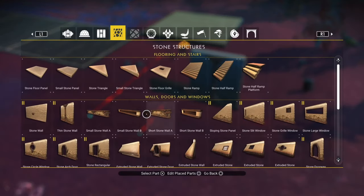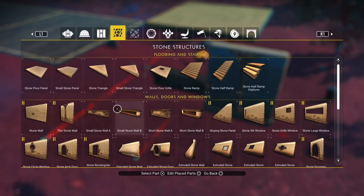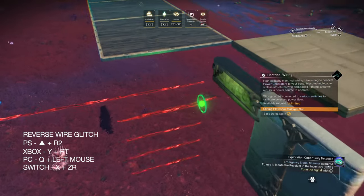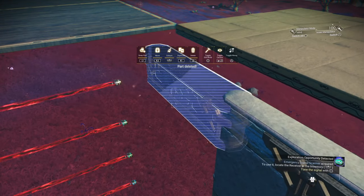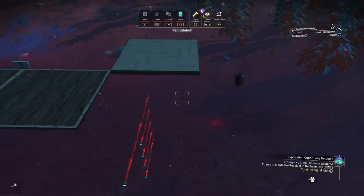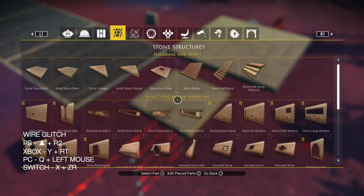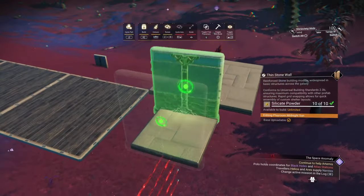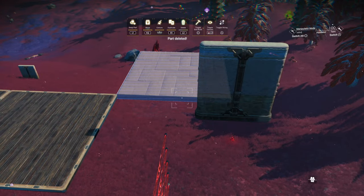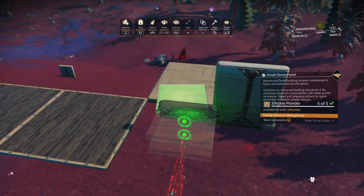When you've done one, place a small stone wall on top of it, delete the one underneath, and then create three more wires. Then we're going to wire glitch a small stone floor panel to the long wire, then repeat what we did underneath but this time for above - like walking from the top of the small stone wall.